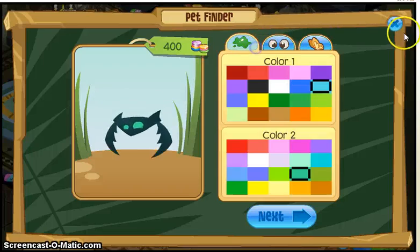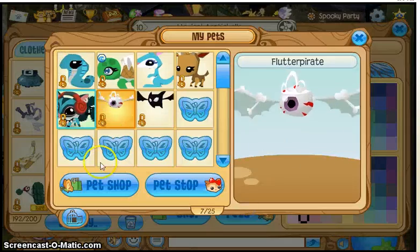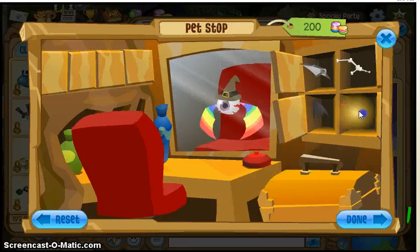And then you can customize it. Go to your pets — pet stop — and then you can do whatever you want to it to make it any cool thing.